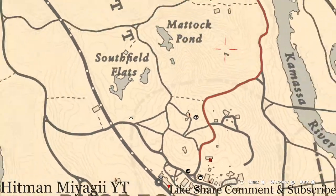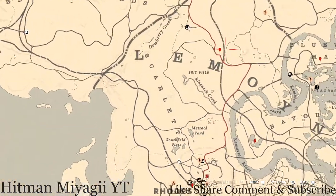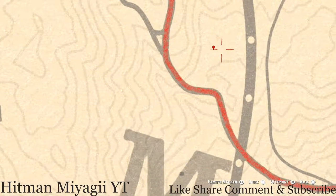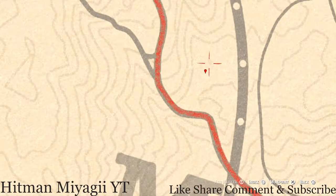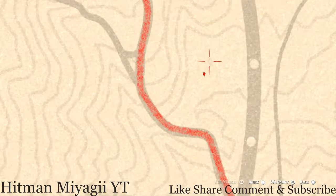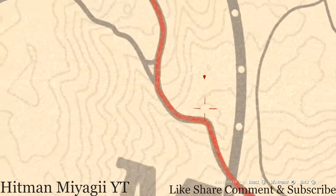One more marker — all the way up here at this location you will get a random arrowhead. I cannot tell you what arrowhead you will get because it is randomized. There's a little smudge right here on the map — it's like directly under that, right here. When you come to this area, pull out your metal detector and that's what you will get — a random arrowhead.